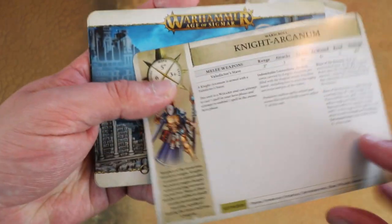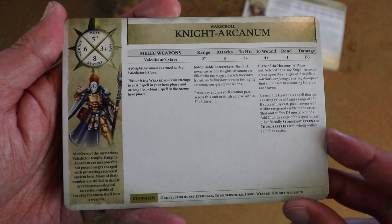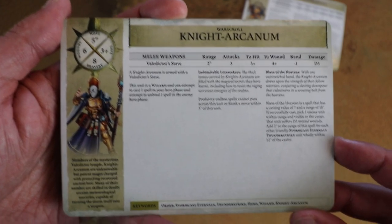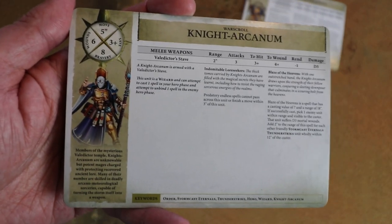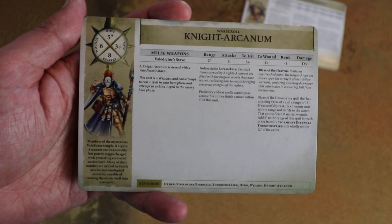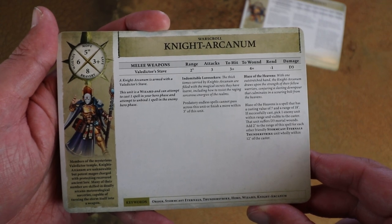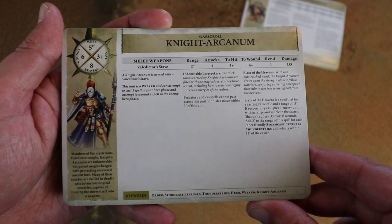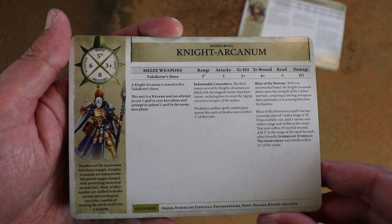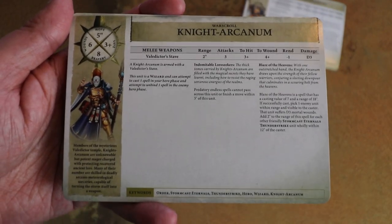We've got the Knight Arcanum - I think we've had a profile for her previously. Predatory Endless Spells cannot pass across this unit or finish a move within 3 inches, so you've got built-in endless spell defence and most endless spells can't affect her. Then the Blaze of the Heavens spell: casting value of 7, range of 18 inches. Pick an enemy unit within range and they suffer d3 mortal wounds, and you add 2 to the range for each friendly Stormcast Eternals Slender Strike unit within 12 inches - so potentially a long-range d3 mortal wound spell. Yeah, that's not too bad.